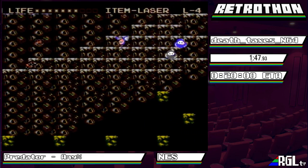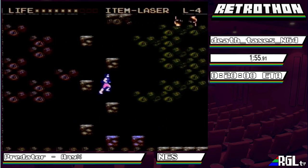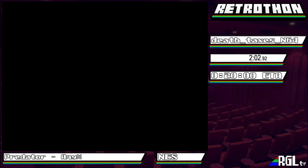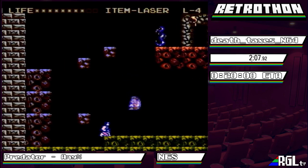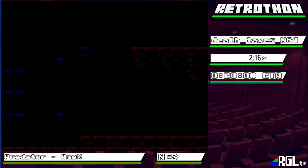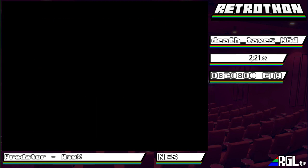This level also introduces us to the butterflies. We didn't get the manip there, so that's unfortunate - there's an RNG manip you can get to kill the butterflies immediately. That didn't work out, but that's fine. Here's the first Predator fight. That was a four-and-a-half cycle, which is quicker than the standard five cycle kill.